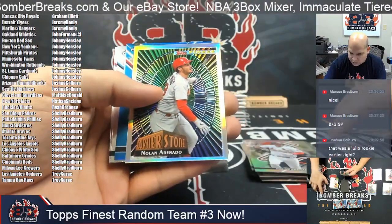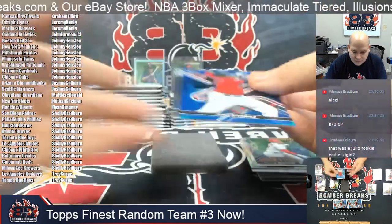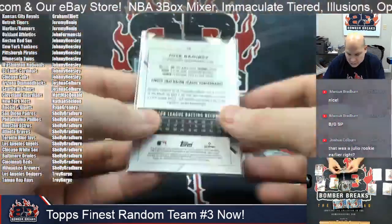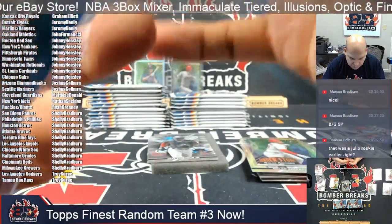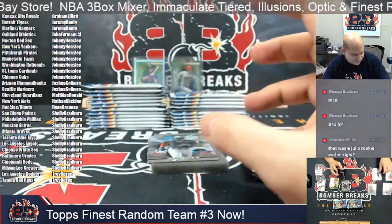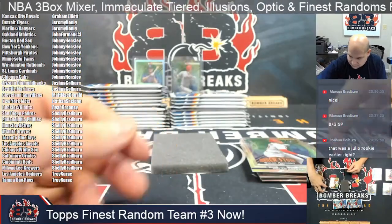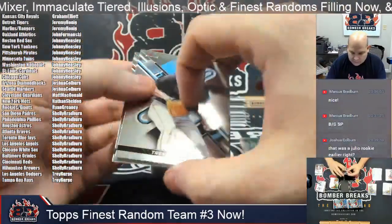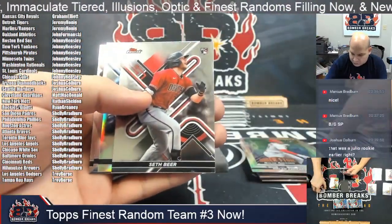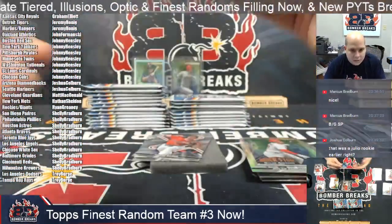Cornerstone of Nolan Arenado, and behind that we've got a blue Jose Ramirez for the hometown Cleveland Guardians — Matt, this one is yours. Jose Ramirez 131 out of 150 in the blue. Seth Beer rookie and Vidal Brugion rookie refractor from the Tampa Bay Rays — Troy.